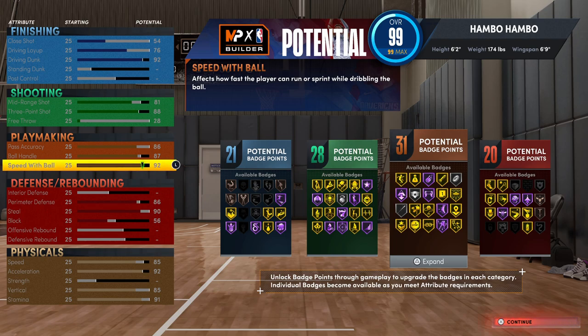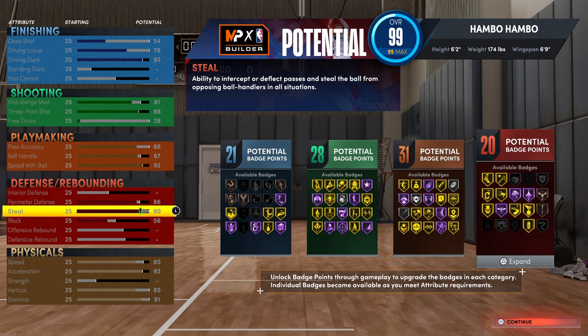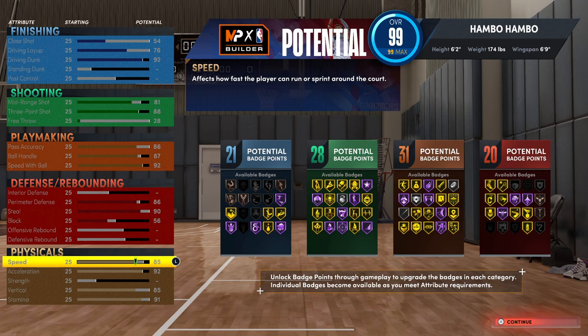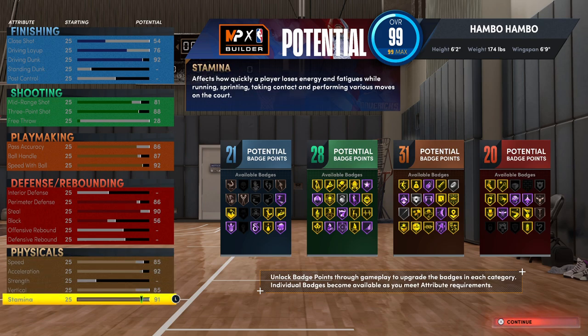Additionally, this build will be able to unlock every single dribble move in this game. And then moving on to defense, it's just very good. It's not like absolutely insane — it's not a lockdown build — but it's definitely going to be able to hold its own. And then moving on to the physical, this is just all around very good. You do need an 85 vertical to get small contact dunks. The reason my speed is almost always lower than my acceleration on a point guard build is because speed helps you move around off ball while acceleration helps you speed boost faster, so definitely acceleration is just way more important.